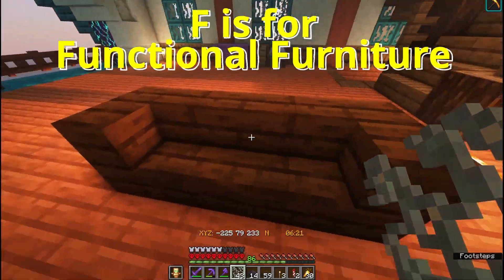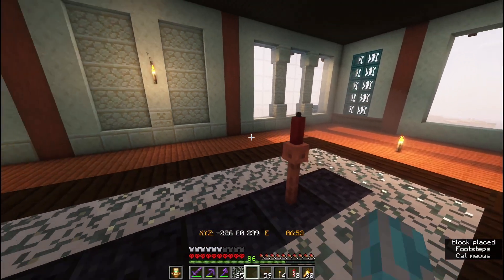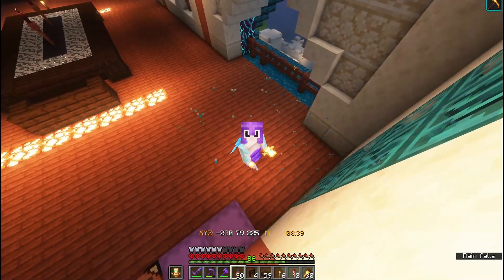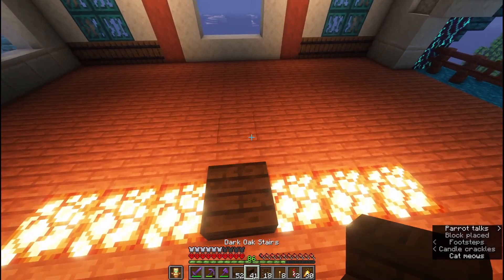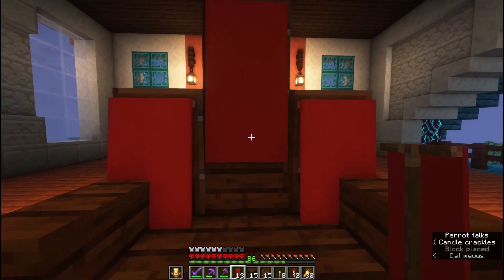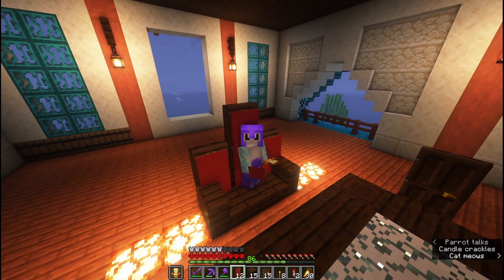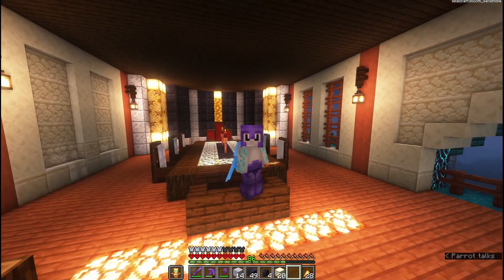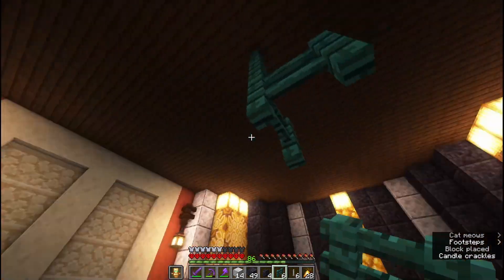Tip: F is for functional furniture. Most furniture built in Minecraft houses is quite useless and mostly decorative, but I'm trying to add some function. For example, some of this decoration on the table is here to provide light. When building a new room, I always think about its function. I decided to build a dining room and put my clerics as barmans with brewing stands. The middle of the table is made not with full blocks but with slabs — I can waterlog it and use it as a water source whenever I need to brew potions.